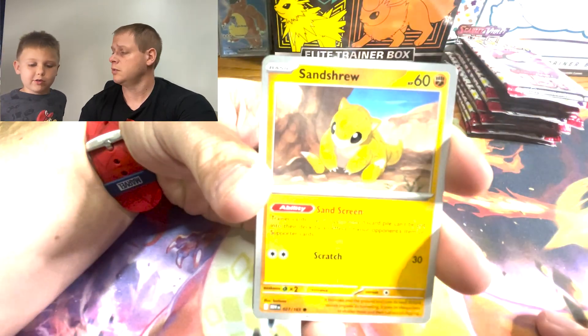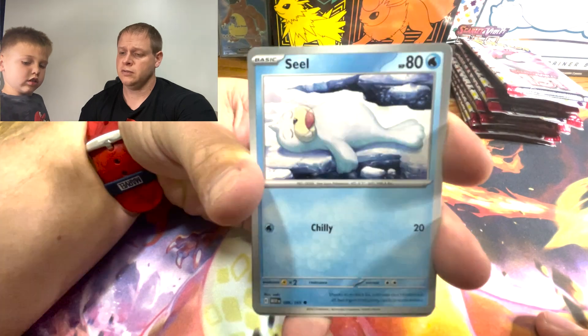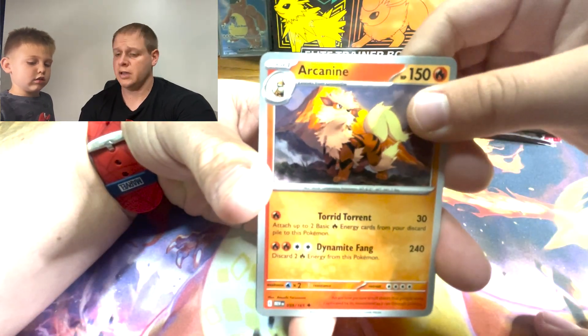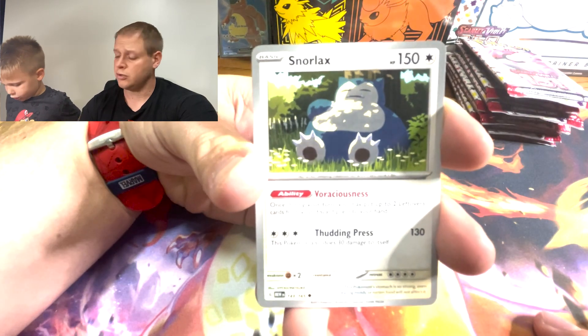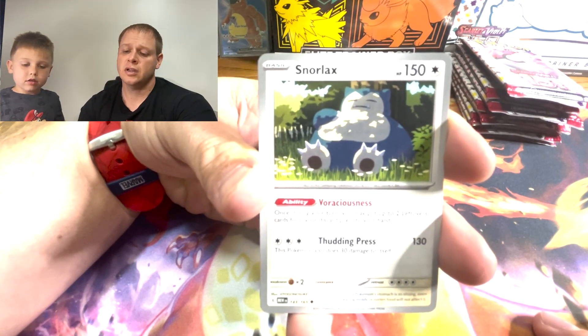It's a Krabby — we call it Krabby Krab. Sandshrew. Seel. Arcanine — it's okay, we can pick him up. We got a Kingler. Into a Snorlax — that's a nice Snorlax.